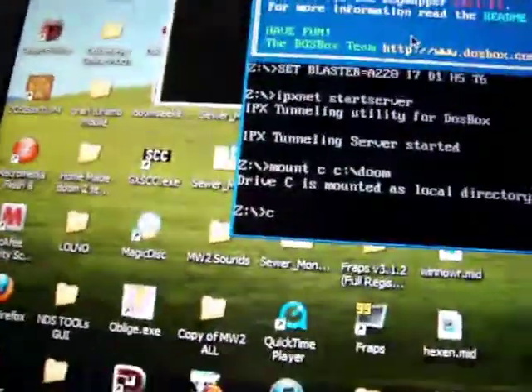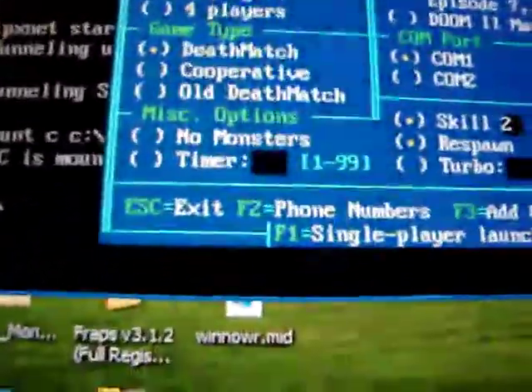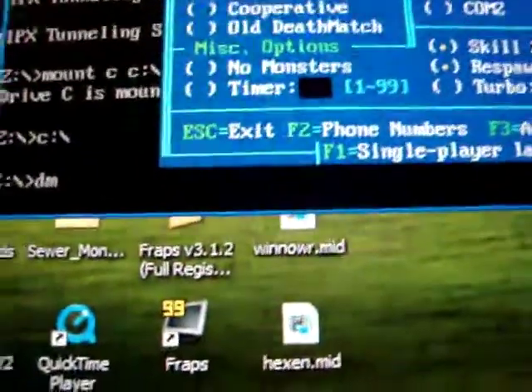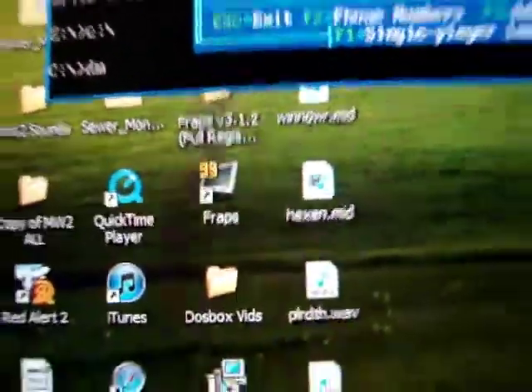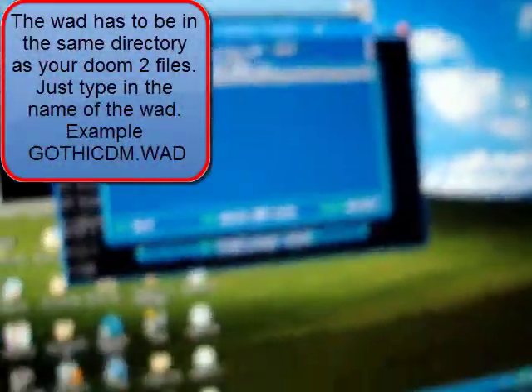In that directory I have my Doom2 file. I'm just going to press DM, and as you can see it opens up a program to easily make deathmatch games. On the other computer, everything has to be the same or else it won't connect. You can also add WADs — they have to be in the same directory. Just type in the WAD name. I have GothicDM loaded. When you press F10 to go, it starts Doom2 network play, looking for two players.